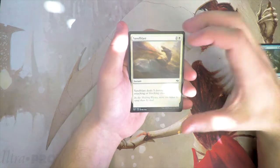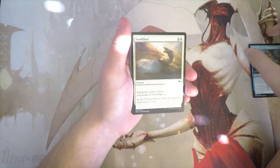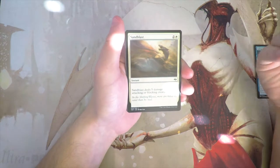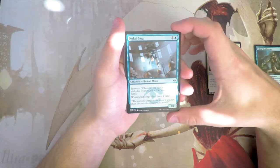Sandblast — an instant for two and a white — deals five damage to target attacking or blocking creature. Pretty straightforward removal. I do like this card quite a lot. I highly pick removal generally, so cards like these are really appealing to me.